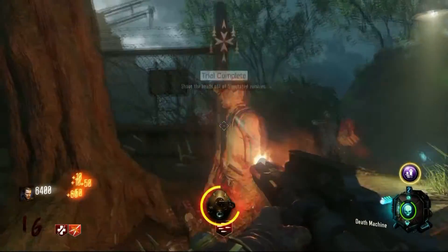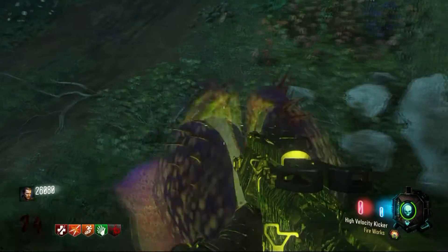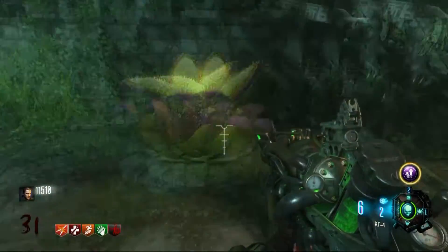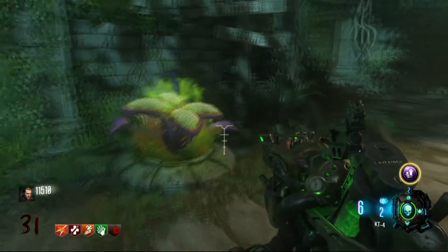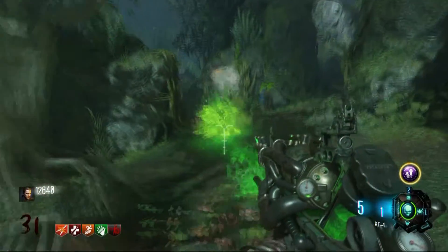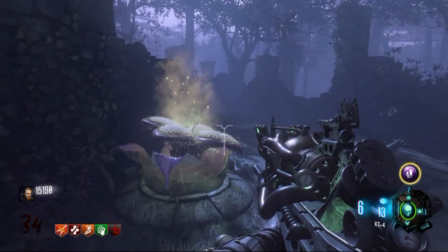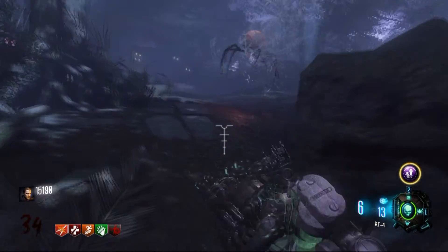The upgraded plants are not all the same — you will randomly get different objects from them, and this may not be all of them, but some of what I've gotten includes a fire sale, a haymaker, I think a Drakon, extra perks or extra perk slots, an empty perk bottle, money, and all kinds of guns.